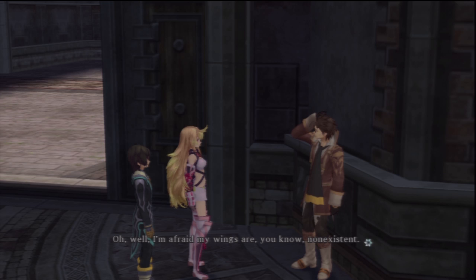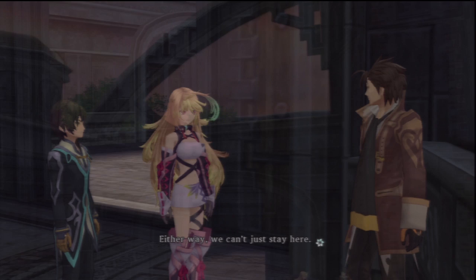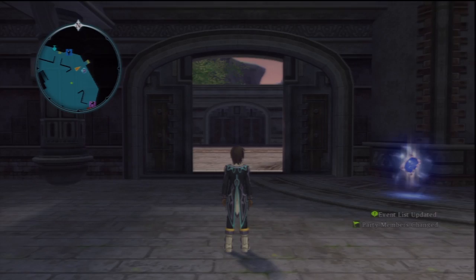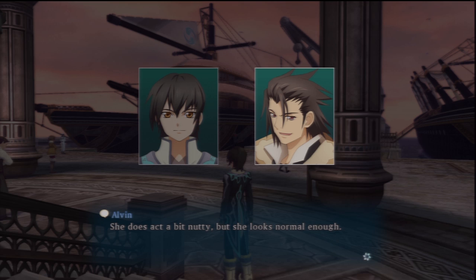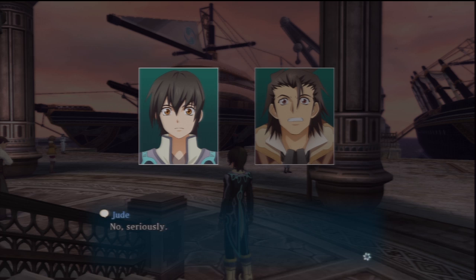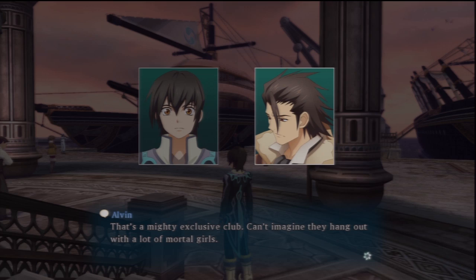Wings are non-existent. I hope we can find a place to rest along the way. The map showed a village in that direction, so we should be okay. Either way, we can't just stay here — we must press forward. Creeping suspicion: is Mila really that Maxwell? She does act a bit nutty, but she looks normal enough. I think it's true. When I first met her, Mila had the four great spirits with her — Fire Spirit Efreet, Water Spirit Undeen, Wind Spirit Silph, and Earth Spirit Gnome. It was the first time I'd ever seen them in person, but there was no mistaking who they were.